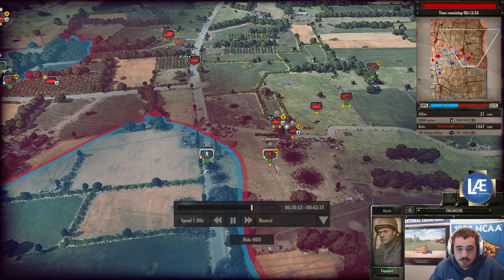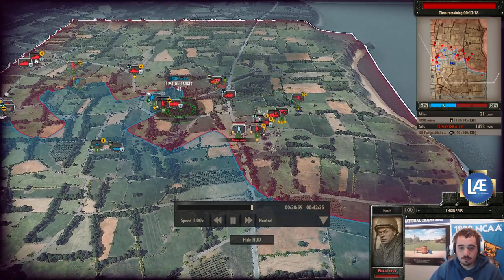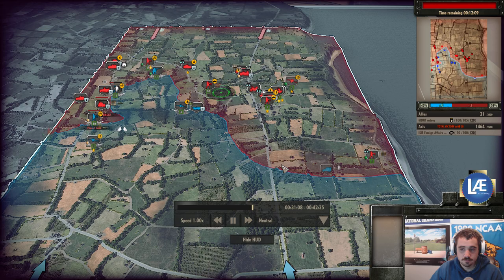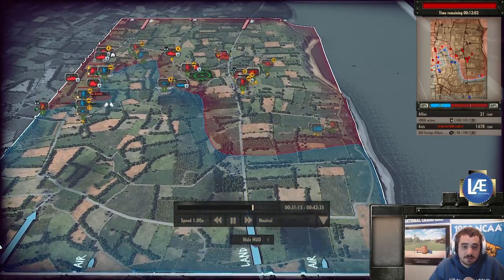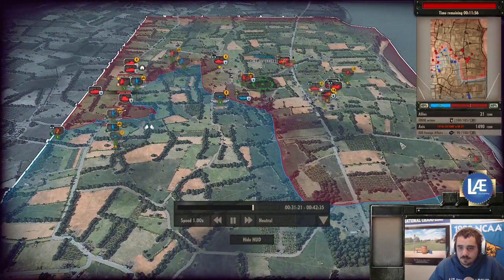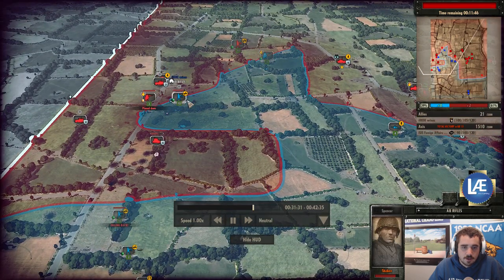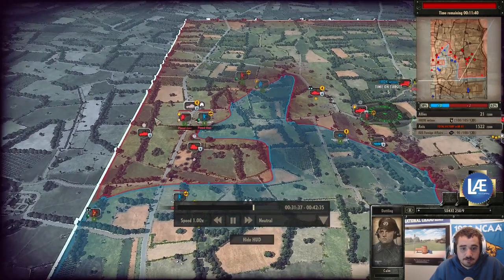One more infantry moving forward — these are engineers with TNT, but they will get into open ground. That was a poorly managed spot and they get killed off instantly. The Axis player has now sustained plus two tickets. There's nothing here to contest the ground. Airborne rifles get pinned down — there's just too much autocannon fire and half-tracks in the area for them to deal with.